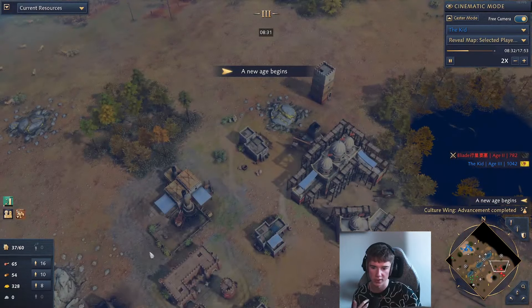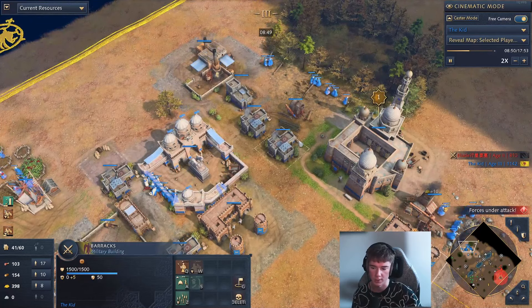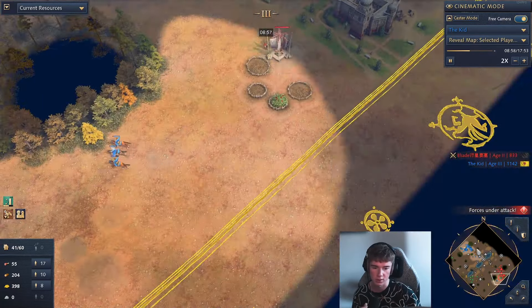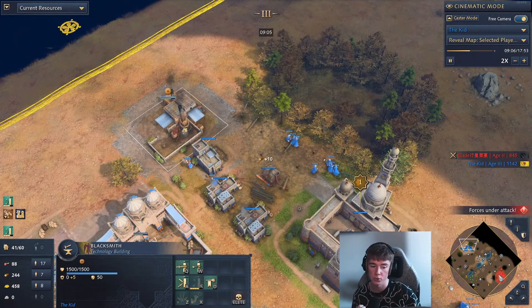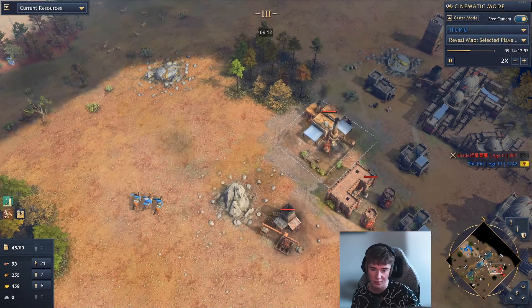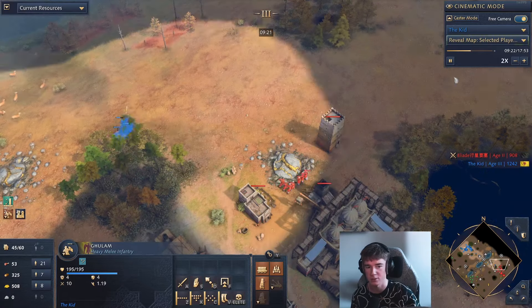We know our opponent is going to play a bit longer feudal age — he's got the tower up on gold and barracks, which is really good for us. Now we can just start pumping Ghulams against our opponent. The reason ranged armor is important is because towers and TCs do way more damage than archers, so you really benefit a lot from having ranged armor when pushing up against these types of defenses.